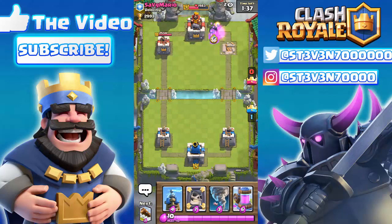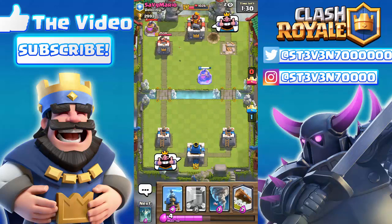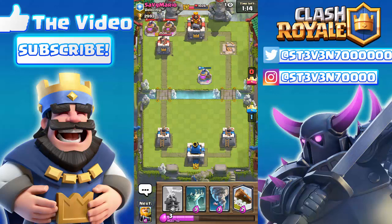The next trick involves three buildings that can actually be shot by your opponent's tower if you place them on their side. Normally the red area prevents you from placing buildings that get targeted by your opponent's crown towers. But the only three buildings that can be targeted this way are the Elixir Pump, the Tombstone, and the Tesla. I'm dropping the Tombstone right now and the tower starts shooting it, chipping off damage and completely destroying it.